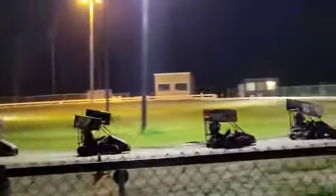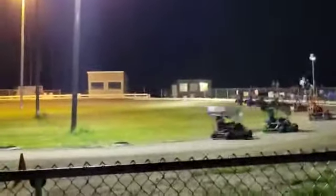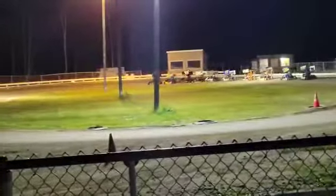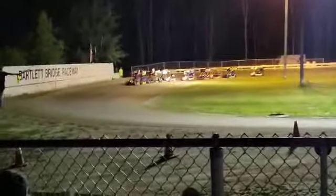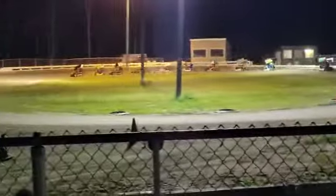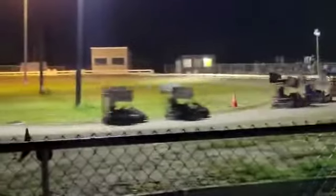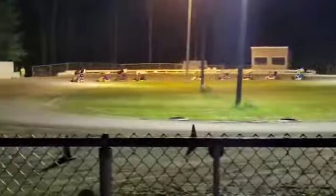Bobby Timmons throws the white flag — one more trip around before the green comes back out to finish off this feature event for the Wing-Champ Guards. Single-file restart, Wade Worcester leads us back to the green flag. Green flag, we are on our way. Does Terrell Morse have anything for Wade Worcester? First turn, number three and four — Dale Garnier looks to the inside of the open number 10 machine, can't make it happen.